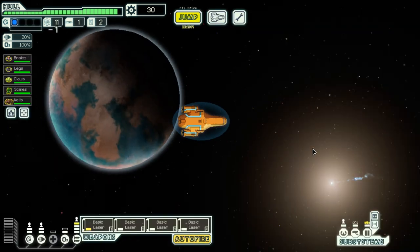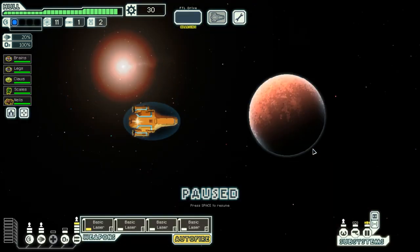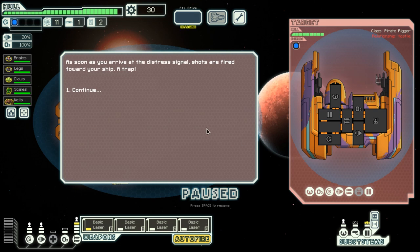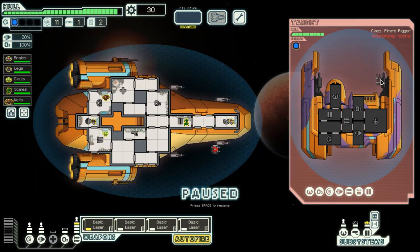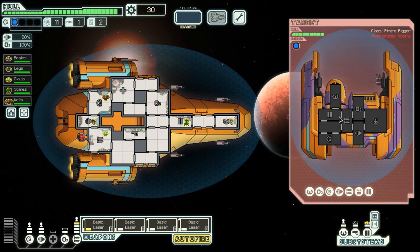Let's go to the distress signal first — they might be in actual distress. And that was a trap. Where is Admiral Agbar when you need him? Hold on — they've got a drone. They only have beam weapons, so there's literally nothing they can do against me. Let's charge our weapons. The first thing I'm going to fire at is their oxygen supplies and also their helm so they cannot run away.